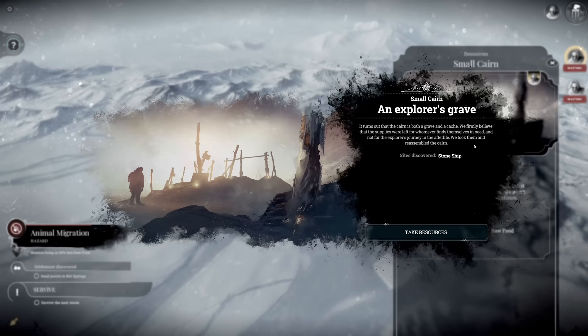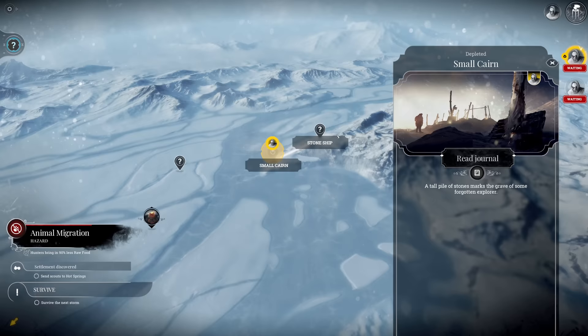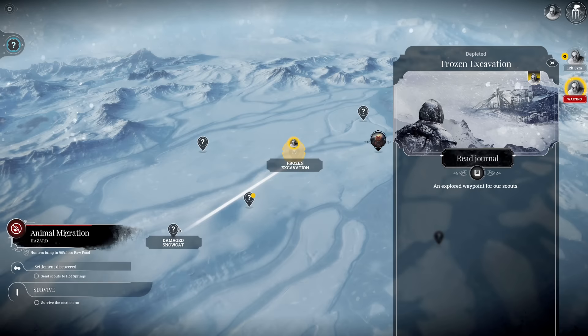My two scouts have arrived. The first one at the small cairn - it turns out the cairn is both a grave and a cache. We firmly believe the supplies were left for whoever finds themselves in need, not for the explorer's journey in the afterlife. We took them and reassembled the cairn. With that we get some coal and 11 raw food, and we can continue onwards to this stone ship.